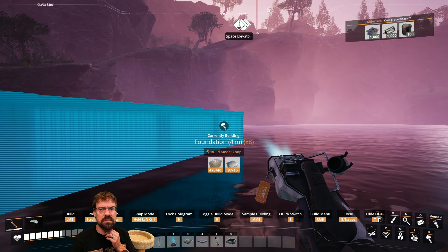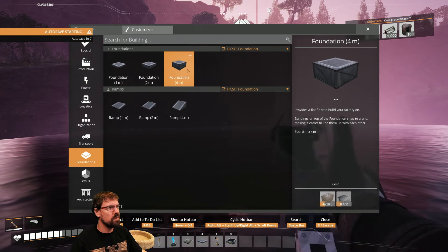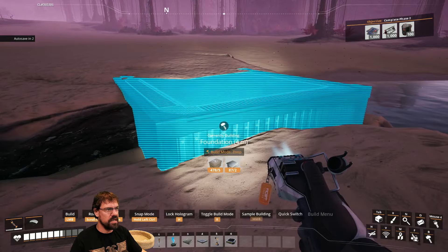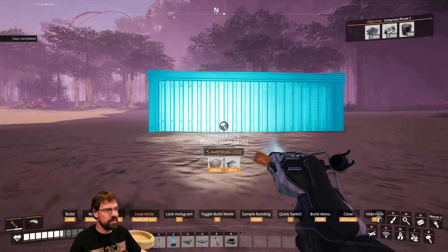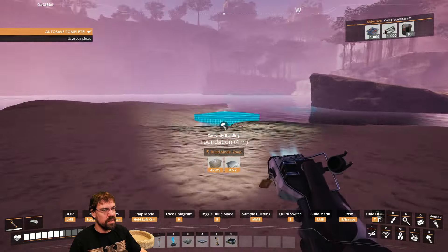The streamer asks chat whether there's any reason to use four-meter foundations over one-meter ones, and whether they cost the same resources. Chat confirms they do cost the same and it's just aesthetic, so there's no functional difference.